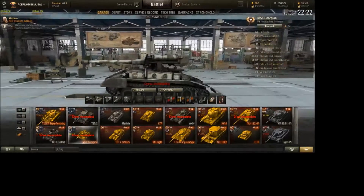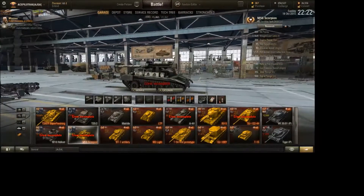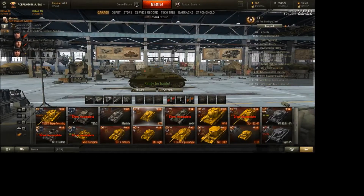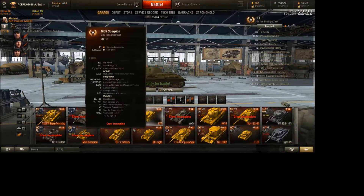So what's this tank like in World of Tanks? Well, as you can see, it is tiny — and I mean tiny. Let's compare it to a tier 3 light, the LTP. Look at that — it's about the size of a tier 3 light tank. It's even tinier than an M3.